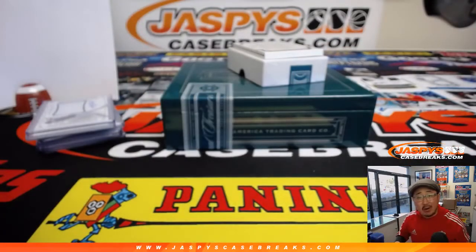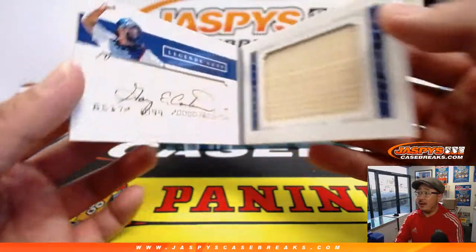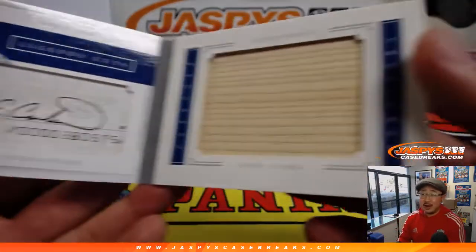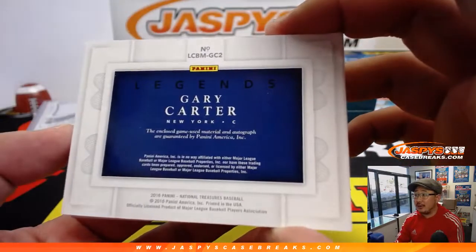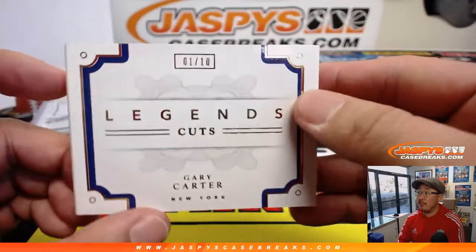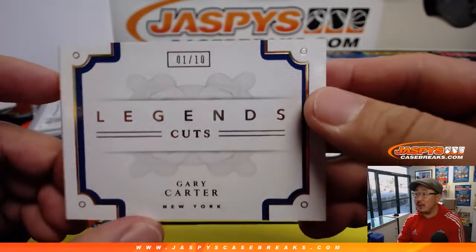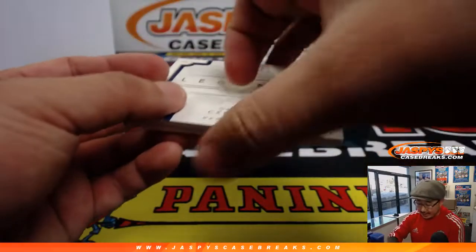Legends Cuts — Gary Carter. Wow. Great cut auto right there and a piece of Gary Carter's lumber, game-used material. That goes to... it's one out of ten. Chris Miller with the number one. Nice. Good way to end it.